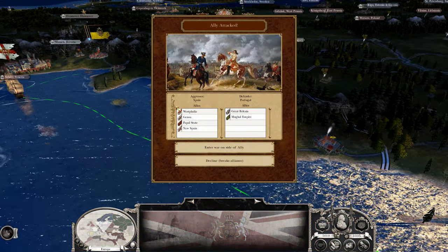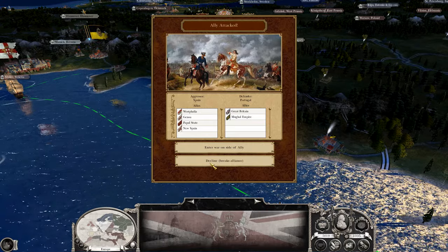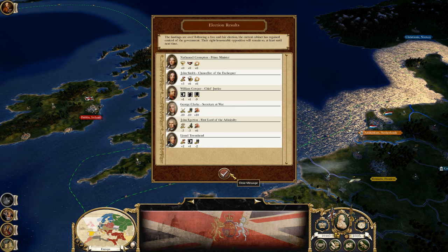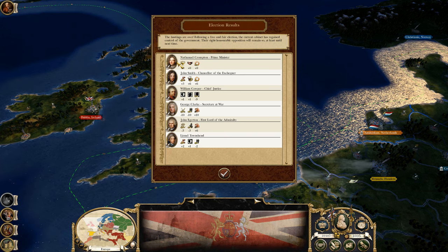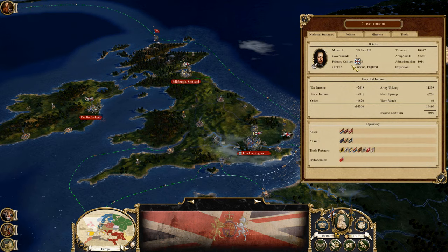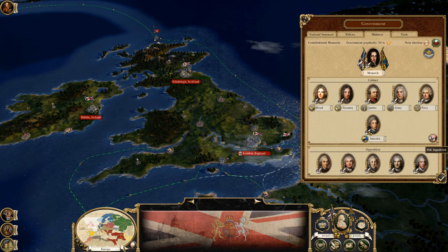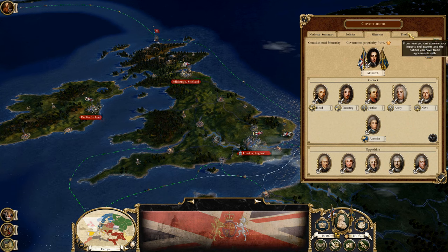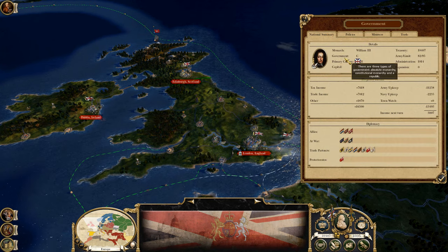Oh we have an ally attacked — Spain and Portugal. I don't want to go to war with Spain, we're just gonna have to decline for now, not just yet. And yes, we have that alliance broken with Portugal because we did not join that war. I do not want to get into that. Let's see if we can change some of the ministers here. The head needs some work — okay he's a little bit better, so we will keep that. We have 70% popularity, which is fine by me.